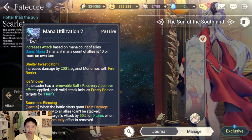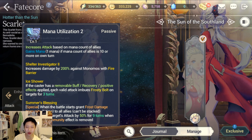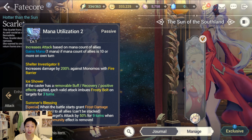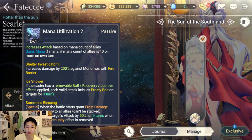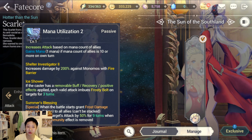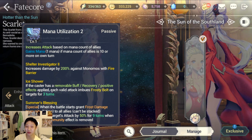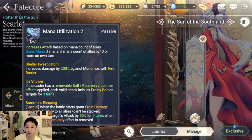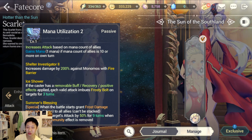I'm going to draw a lot of comparisons between the two units because they're pretty similar in what they do. Bathory's Mana Utilization 3 gains mana if the enemy's mana is 10 or more as well, so Bathory has an advantage over Scarlet in that area.